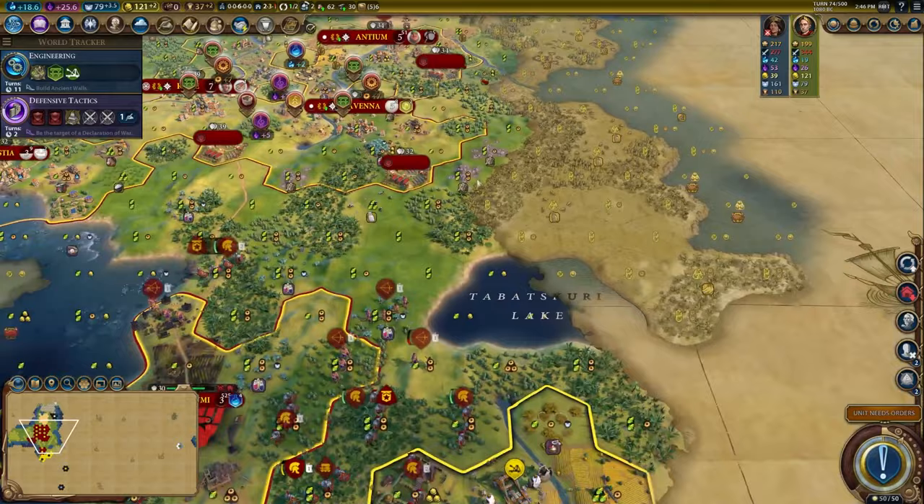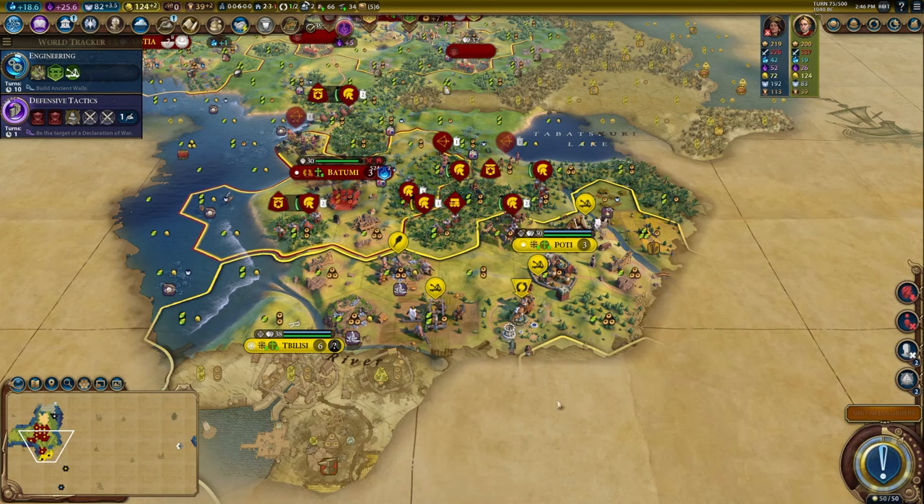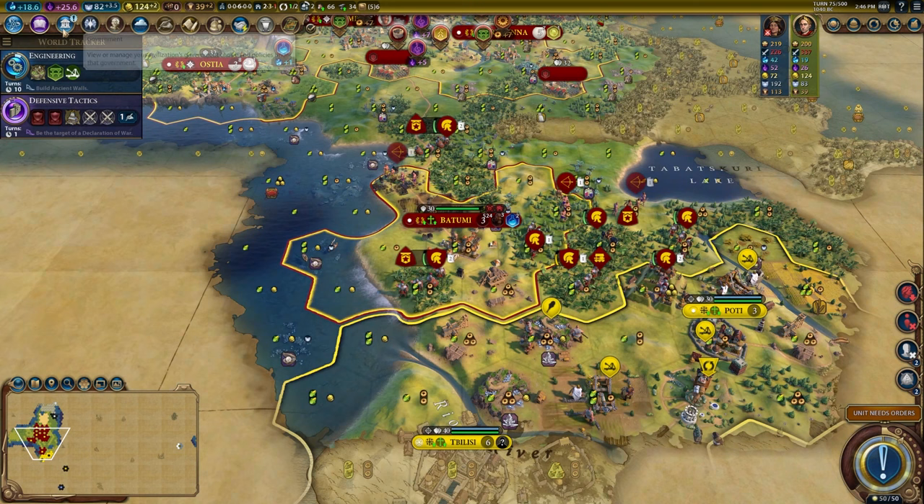I lost that archer — that's a bummer, but it's okay, I still have two archers left. We have a governor title — let's grab Victor now. I don't want to lose cities. Now that the city is holding, I'm going to run Conscription to keep our gold return high. We also need Diplomatic League so I can send envoys.